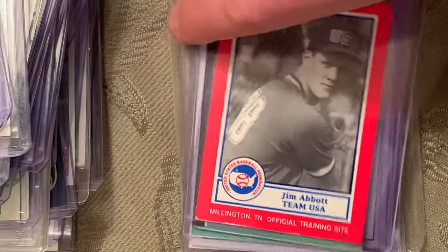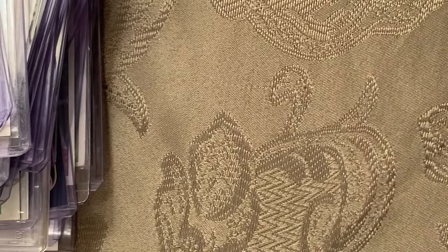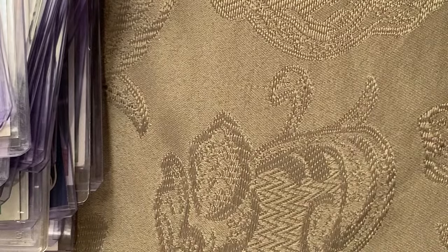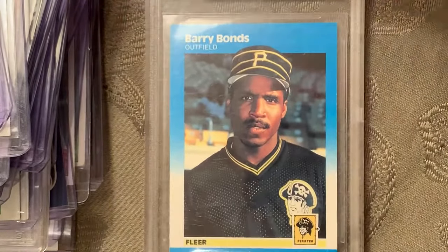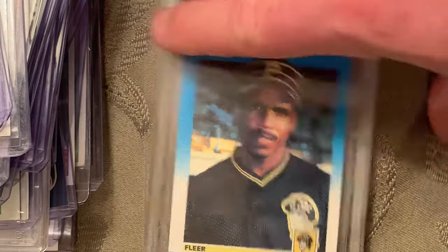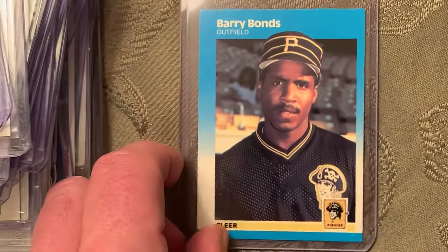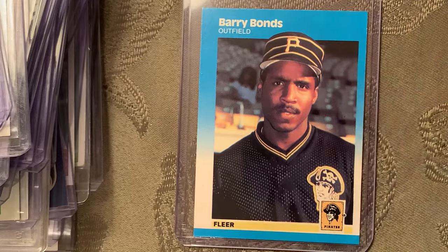At number 59 is the 1987 Fleer Barry Bonds — I have that graded as an 8, and also raw. One copy is off-centered, so that's not as good.